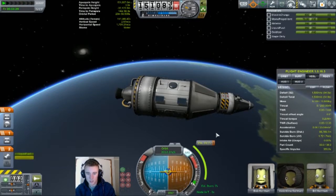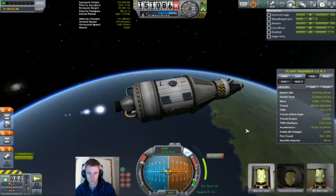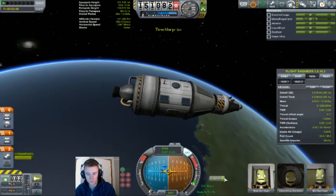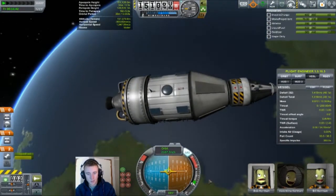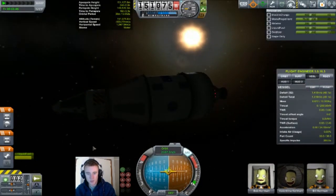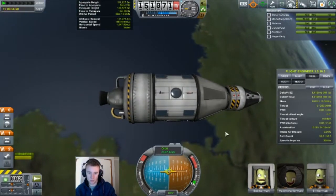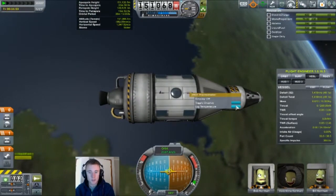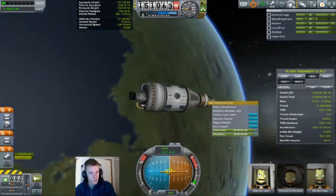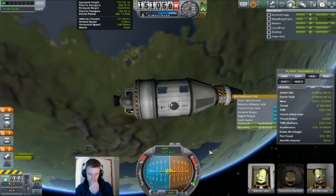Now it's only one of the tiny 0.75 meter docking ports, so not terribly large, but it fits the bill. With the funds we get from this contract, we'll be able to upgrade R&D, so that we can then get bigger and better docking ports to expand this station.